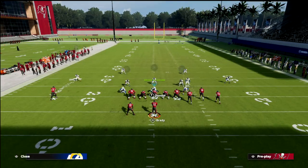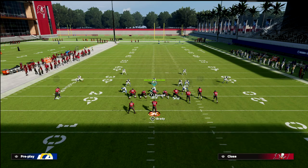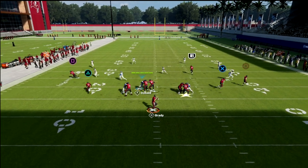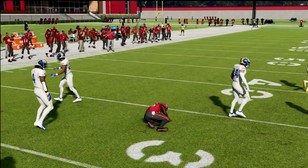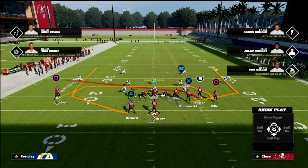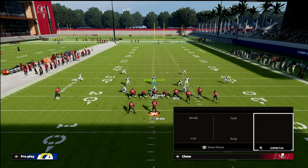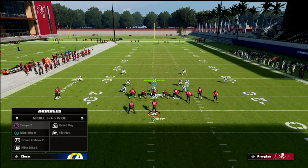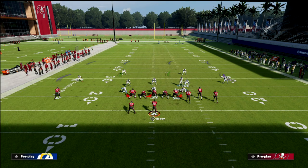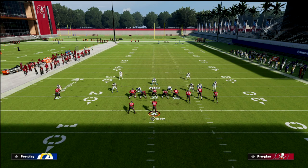You can do this out of 3-3-5 normal too — this is Cover 4 Drop out of 3-3-5 normal and it's literally the exact same concept. It's honestly more of a 3-3-5 normal tip. However, hook curls can get glitchy — you saw how it kind of glitched out there, which is why Mike Blitz 3 is always the go-to, because it's consistent every time.